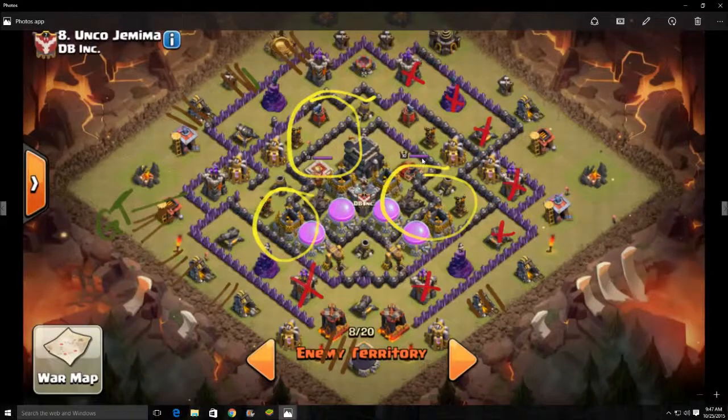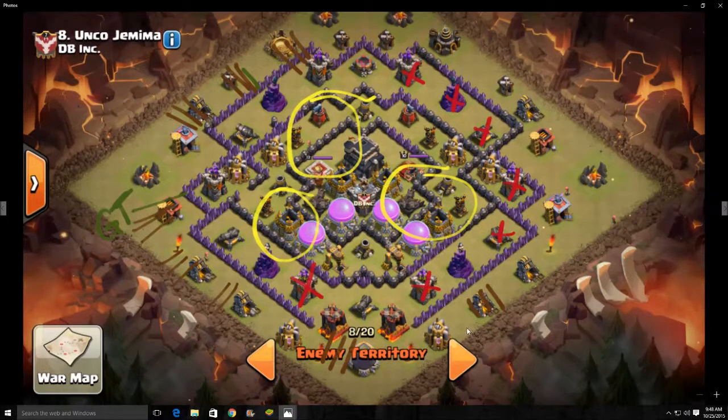The hog portion of the raid was going to look something like this. Ideally, this archer tower would be down, that wizard tower would be down, that cannon would be down, that archer tower would be down, that cannon would be down. These two would have been taken out from the balloons. I wanted to make sure I went from this cannon to the mortar, so I didn't have hogs going from the Xbow to the mortar rather than the Xbow to the Teslas.